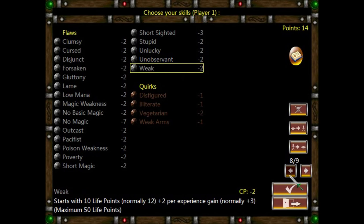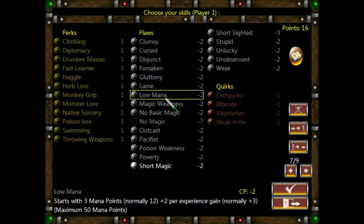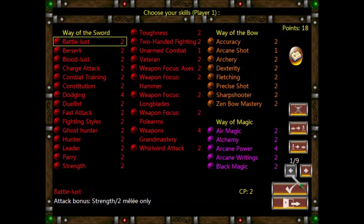I probably won't bother with that. Actually, let's take Short Magic — the duration of your spells is halved — because I'm planning to go with a melee character anyway. And Low Mana as well. So that gives us an extra four points, meaning we now have 18 to spend on things that we actually want.